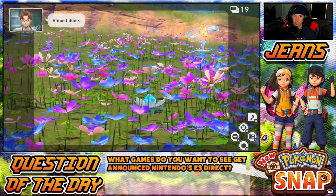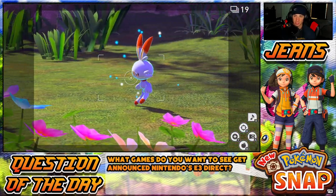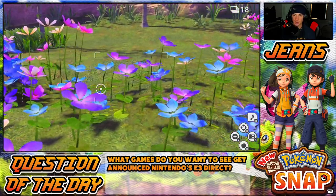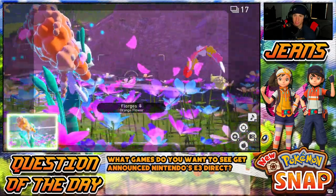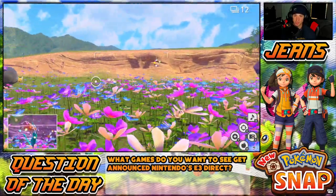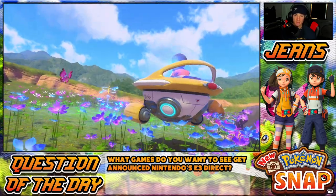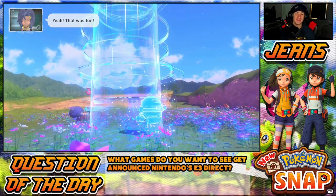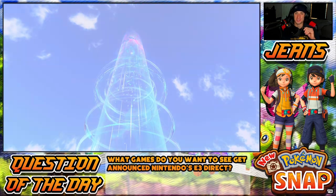Scorbunny, Krokorok, and Comfey are all hanging out. Let's hit you guys with Illumina Orbs. Comfey's so sick, I'm loving level three — there's so much more Pokémon all around. There's a Crystal Bloom here. I'm looking for Shaymin and Pichu. Florgess — there you are! She's doing something sick, that's really dope. One last shot for Shaymin — didn't see him again but we got him in a picture.